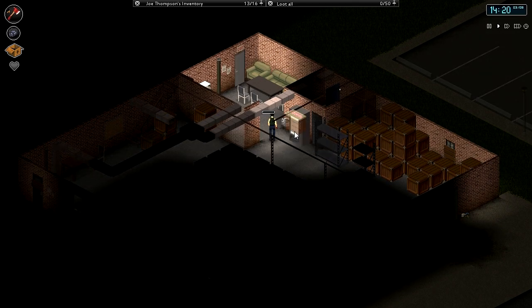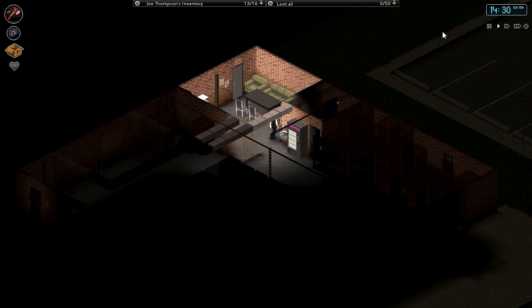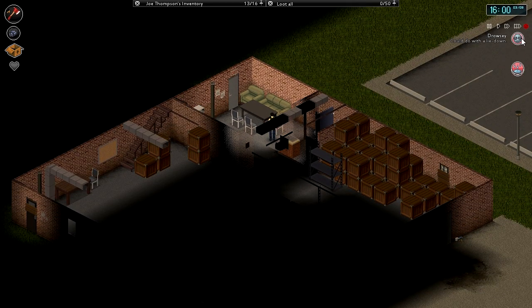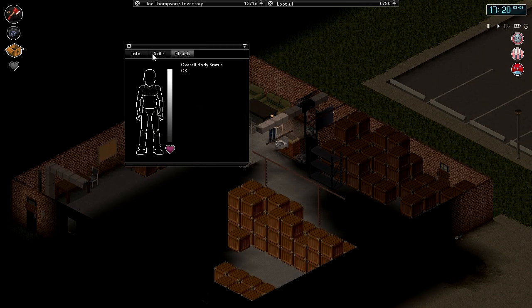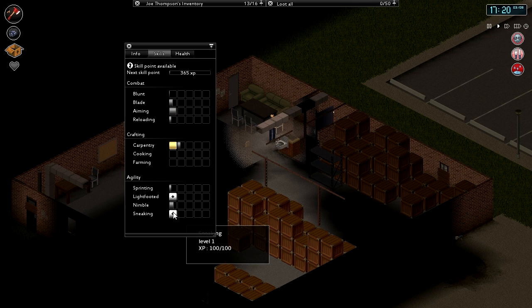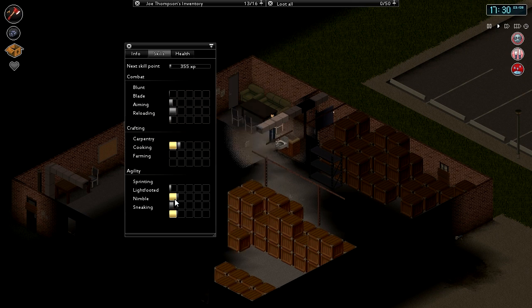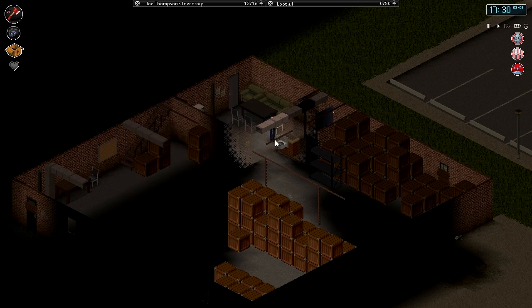I don't wanna go out right now because otherwise we're gonna get caught out in the dark. Let's take a drink and fast forward time a bit till we start getting sleepy. We got a skill up — sneaking. Let's grab that. We can get another one as well: Aiming and Blade. Let's take it, it's gonna be beneficial to us in the long run.